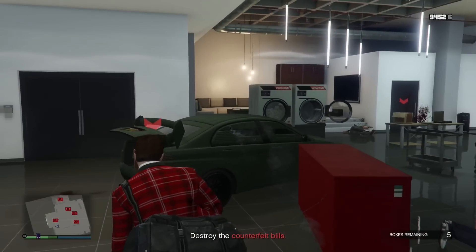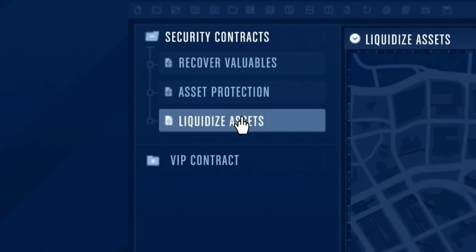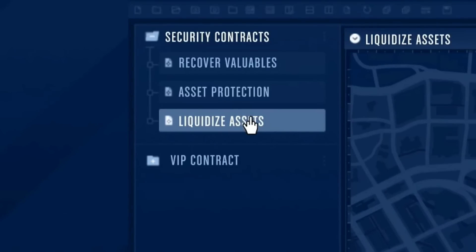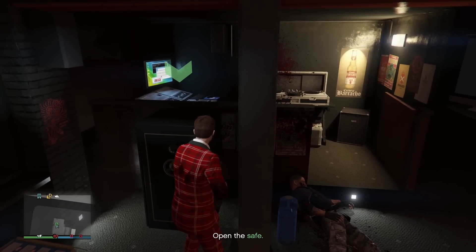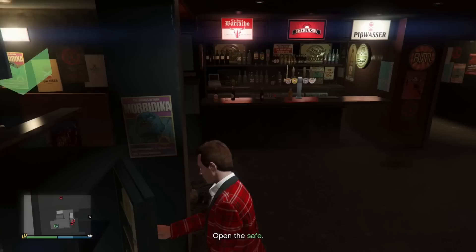You can do these very quickly if you use the methods I'll show you here. For these security contracts, in my opinion, the two best ones to do are Liquidize Assets and Recover Valuables. These are the only two we'll be doing here, and we can do them back to back for some nice money.